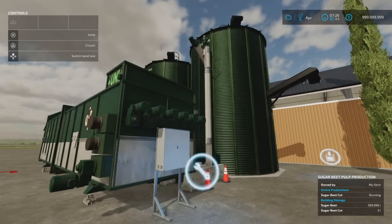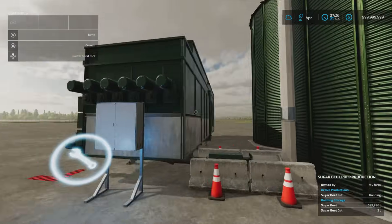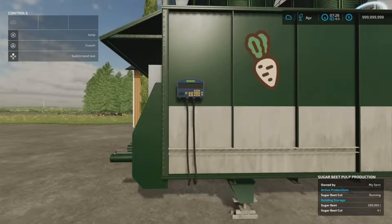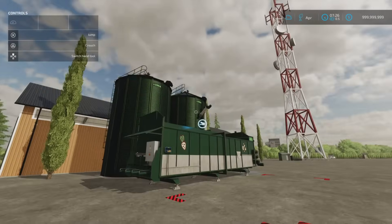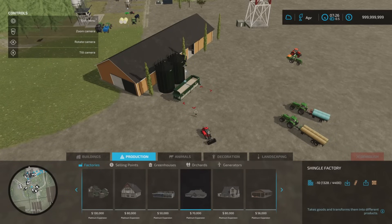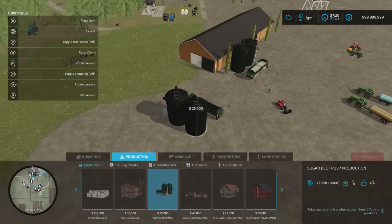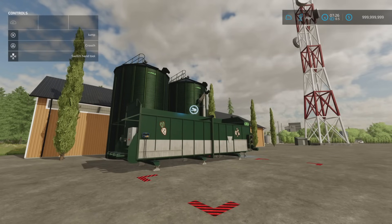Once your sugar beet cut is done, that's taken out of the silo here around at the side. This doesn't have a colour option. You'll find it under build mode, under production, under factories — right there. Slot count comes down from 23 to 1 and there's no colour option. That's the Beet Pulp Plant by Aka Designer.